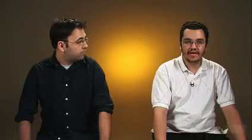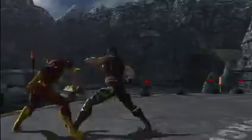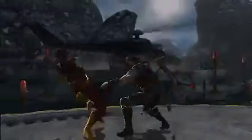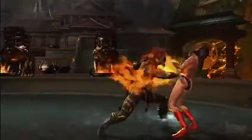Shang Tsung's got his old fireballs back. He's got a fireball to the ground that pops you up, and he's got his soul steal move, so we pretty much combined all the moves he's had in the past. You can work them all together — you can throw multiple fireballs, chain that into the soul steal to get some life back, then teleport away so you can't be retaliated against.